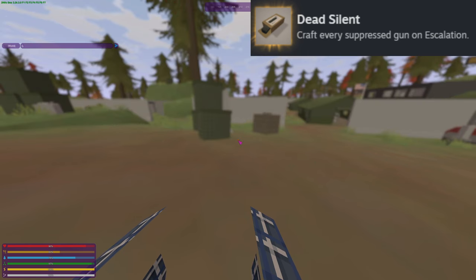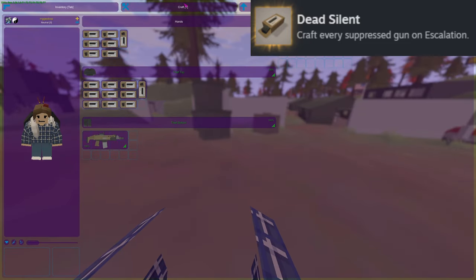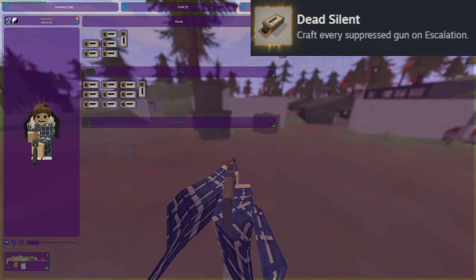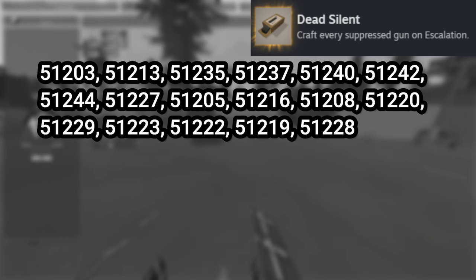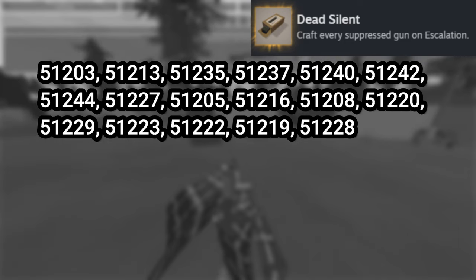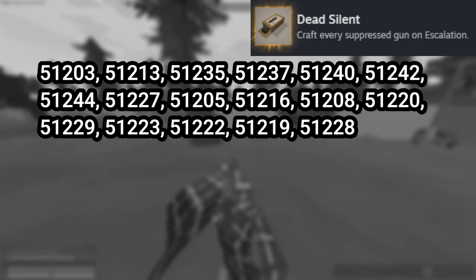The first gun is going to be slash give 51203. De-equip it, and then upgrade it with the kit. As I said, you can drop it. Now, a small editor note: I was about to make you watch 15 minutes of me upgrading guns, but instead I'm putting all of the IDs for all of the guns on screen for about 10 seconds. Just do that same process for all of them — it's the exact same process, nothing special.